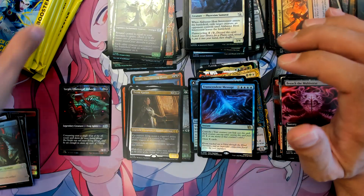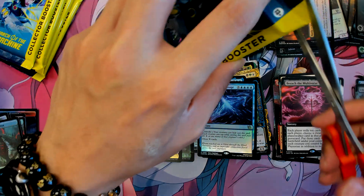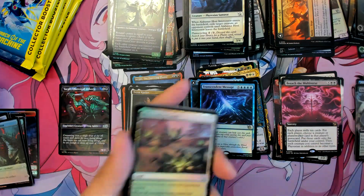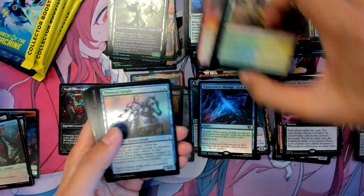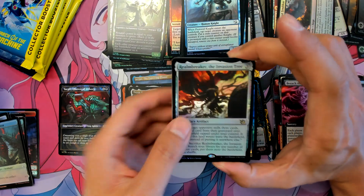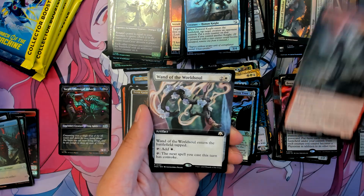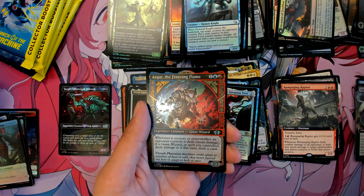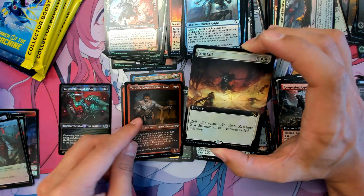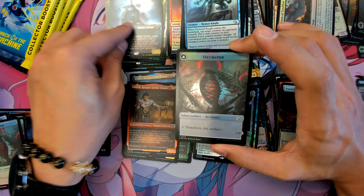Foil Tessa! Roundbreaker. Foil Ravaging Raptor, Wand of the World Sword, Sunbow, and we got Atreus normal foil.